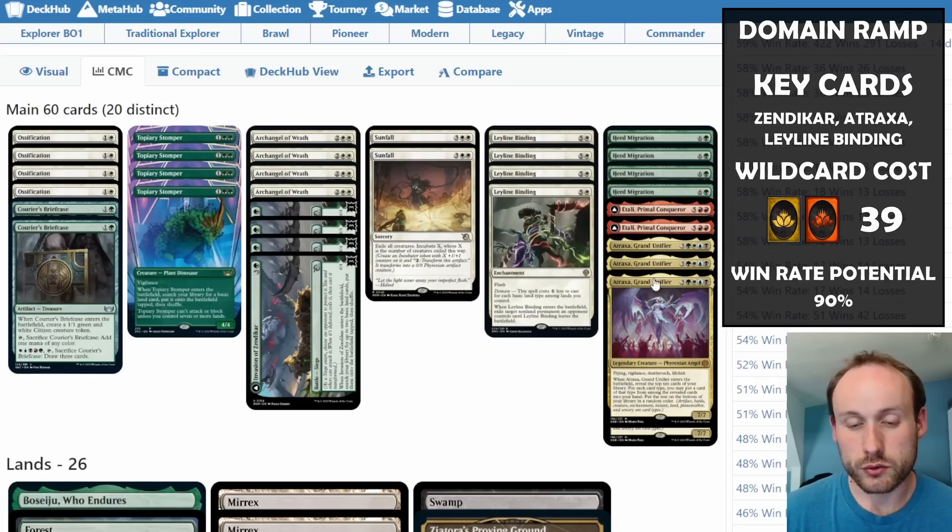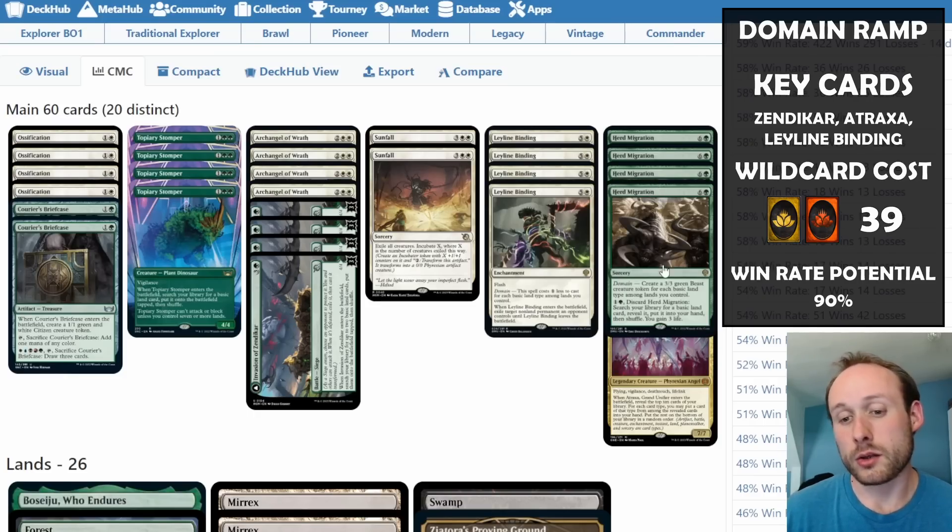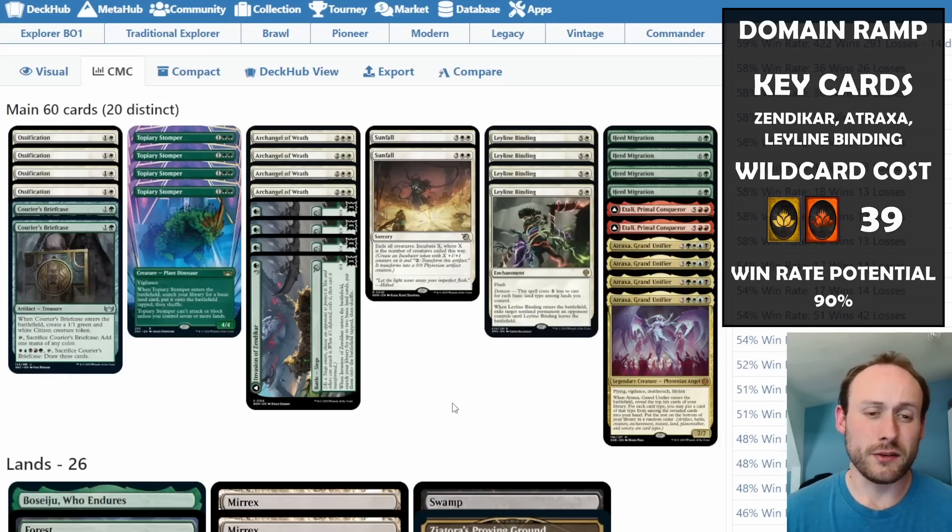The main goal is to build up to either Herd Migration — going really wide on the board with 5/3/3 creatures — or bring out Atraxa or Etali. If you're low on life you want Atraxa; if you want board presence, use Etali, which also steals something from the opponent. Sometimes you play Etali and immediately hit a Herd Migration or Atraxa off it, refilling your hand and creating a big board.